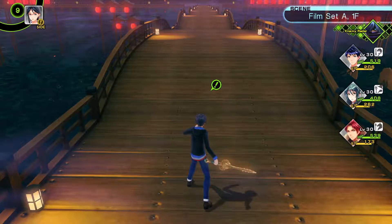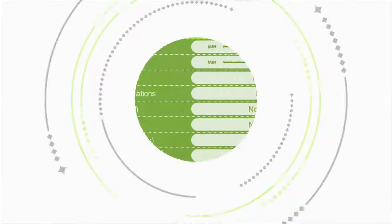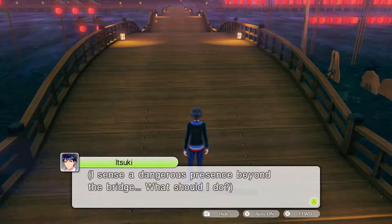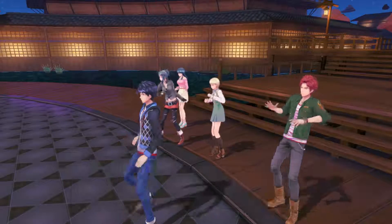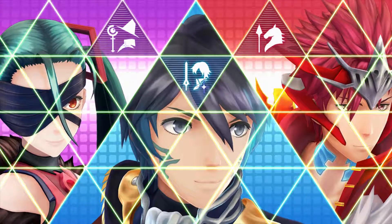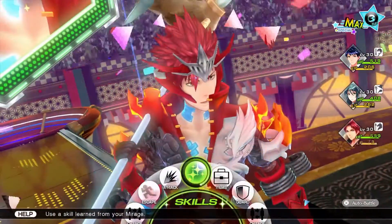Welcome to my Tokyo Mirage video. I'm going to show you how to take down the Chaos Pegasus Knight on hard mode. The knight is currently level 28 and I am level 30, so I'm a little overpowered — but that's okay. If you're around level 28 and higher, this method should work. If you're underleveled, you may have to level up a little bit more.